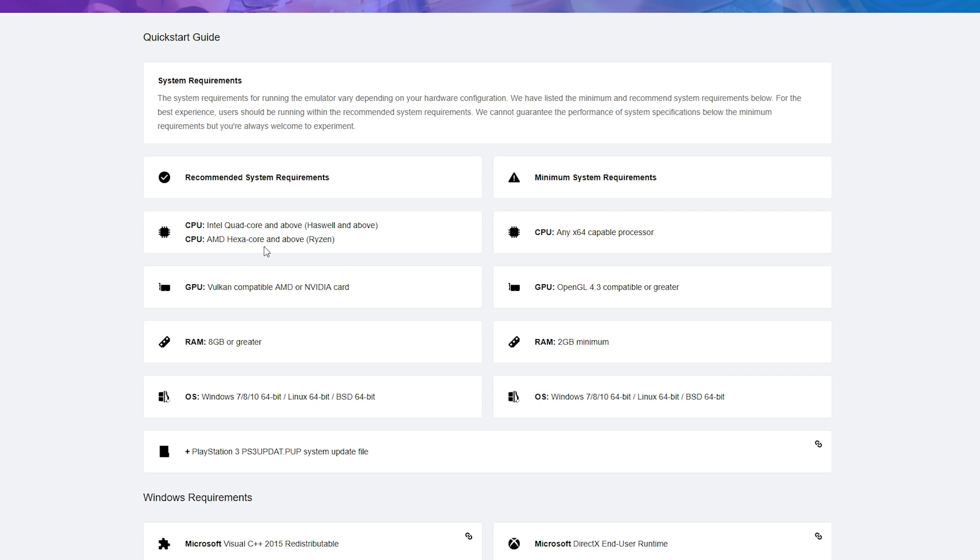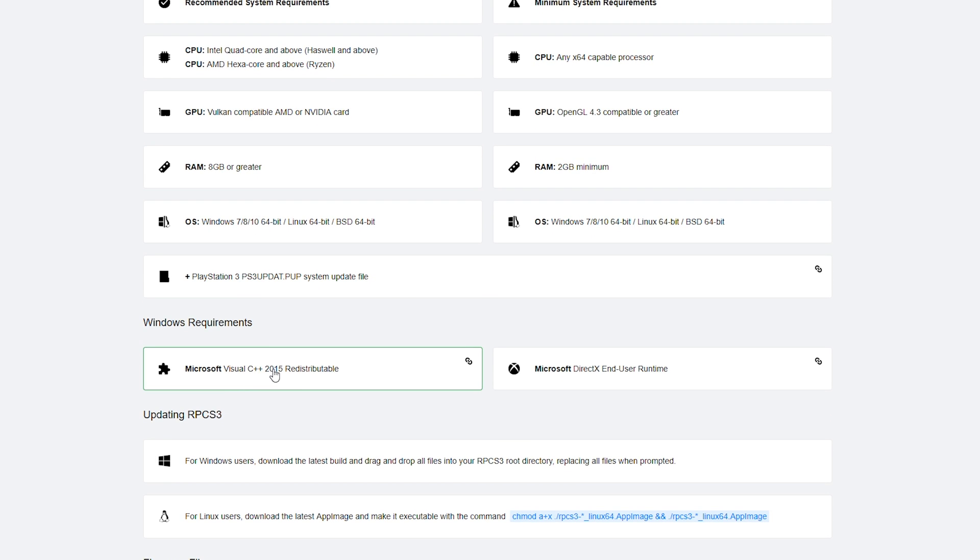I'd say you basically need the recommended specs — with the minimum specs nothing is going to be playable. For your CPU, they recommend at least a quad-core Intel from Haswell or higher, or at least a hexa-core AMD — pretty much any Ryzen line should be good. You'll need a Vulkan-enabled AMD or NVIDIA GPU, so you need a somewhat decent graphics card; at least 2GB of VRAM would be the minimum. They recommend at least 8GB of RAM, Windows 7 or higher (64-bit), or a Linux-based 64-bit system. You'll also need a PS3 update file, Visual C++ 2015, and Microsoft's DirectX End-User Runtime.